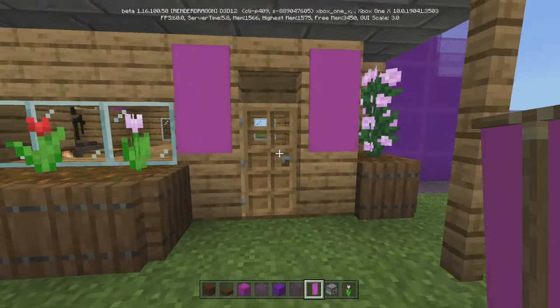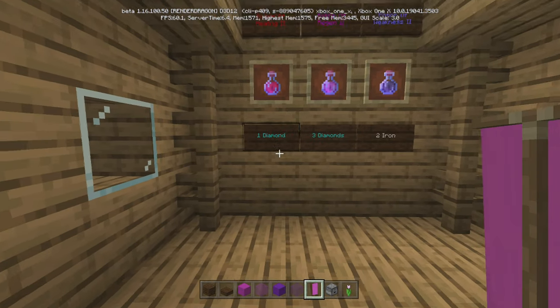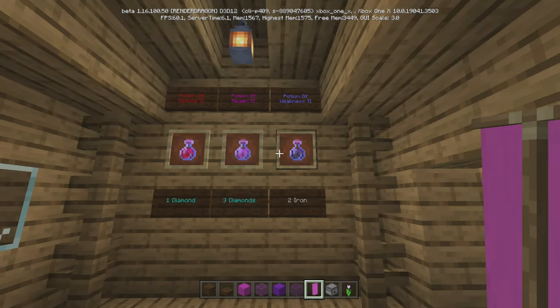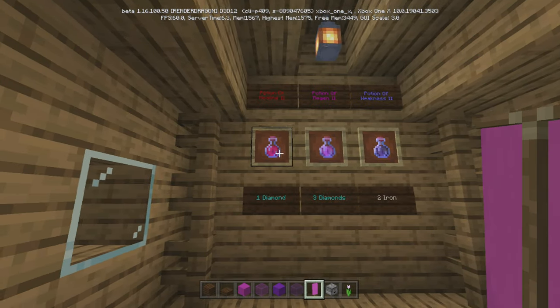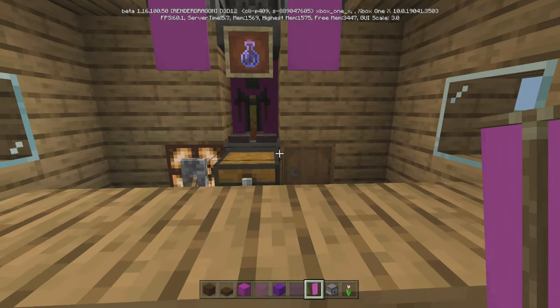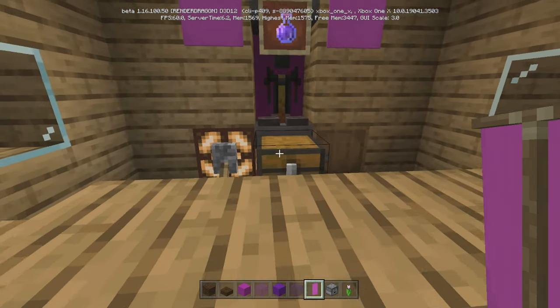Then we go inside. It's a little plain — I figured I'd give you some room to move. You can actually move this down one if you'd like. But we got potion of healing, potion of regen, potion of weakness, all level two. This is how much it costs. So you'd be on the other side — they would throw you their payment and then you would brew it.